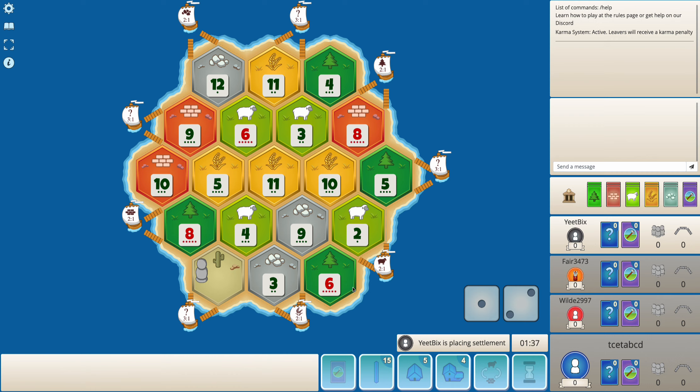A lot of wood available, decent amount of brick, not a lot of ore apart from the nine ore tile. Black goes for 6-5-9 — that's an excellent high production spot, grabbing the best wheat and sheep as well, and is most likely going to get some wood later in the game. I think black will have a decent game here.